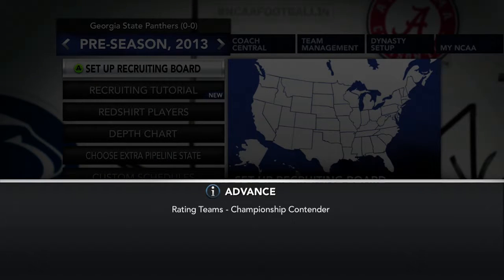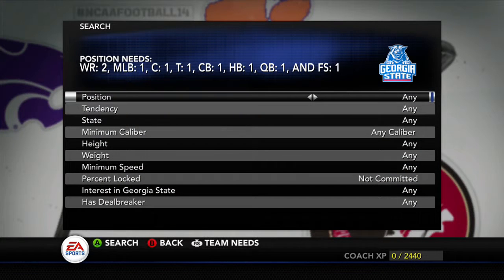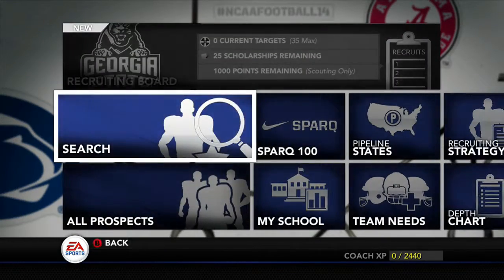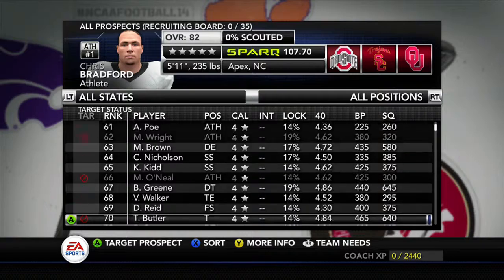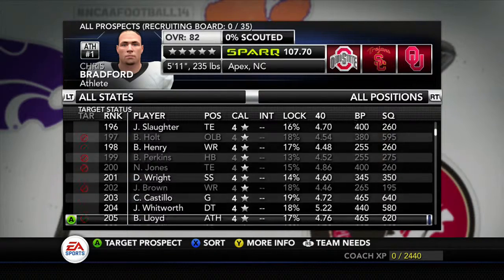Now I'm going to set up my recruiting board really quick. Keep in mind, I play as close to whatever the schedule gives me to make it kind of fun and realistic. I don't like adjusting my schedule too much. Look at all that — we need two wide outs on the outside, a middle linebacker, a center, a tackle. Looks like the offensive line is losing some players. We're losing one guy in the secondary, we need a halfback, and still need position players, and a free safety. Of course, we're at Georgia State, so that's going to be hard to find. I'm going to skip through all this — I'll set my board up properly before I start recording next year.